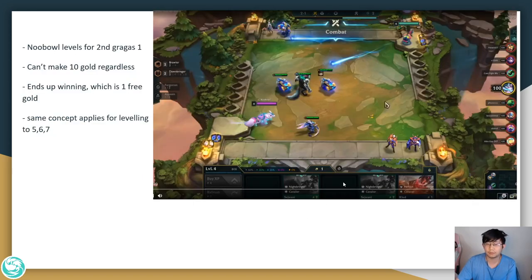Here's an example from a game. You can see the board: a 2-star Warwick, a Gragas 1, and a Kha'Zix 1 — not strong enough to win streak. However, the player levels to put in a second Gragas, ends up winning, and gets 1 free gold. If he didn't level, he'd have 4 more gold to buy out his shop — 2 Sejuanis and a Kled — but he can't make interest with that 5 gold anyway. So by leveling, he gets 1 free gold. The same concept applies for leveling to 5, 6, and 7.